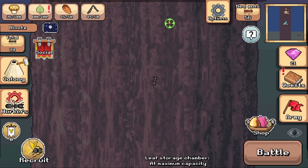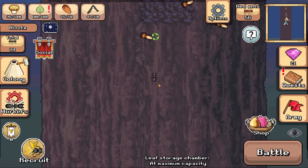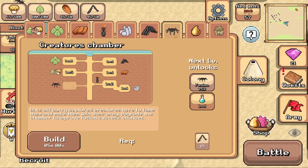I see little things on the mini-map — are those aphids or something? Those are termites. Those look like termite soldiers. I'm kind of concerned about that. Run away! My upgrade is complete. Now I can build a creature chamber because I just have enough spider legs.